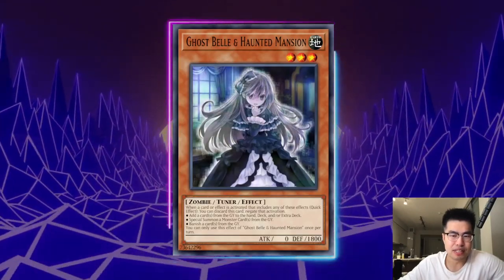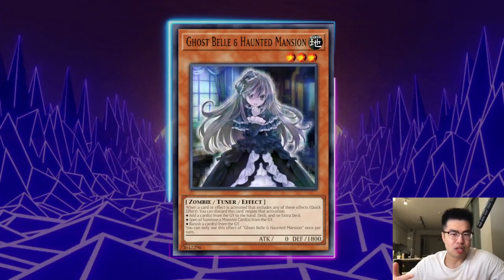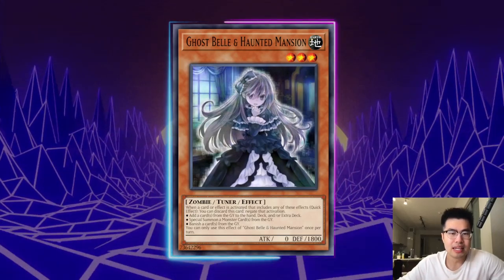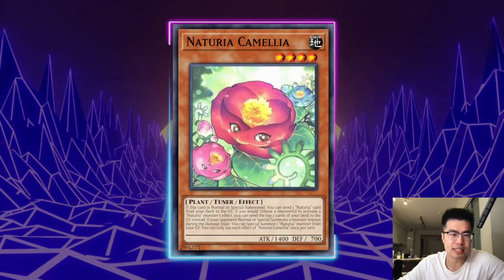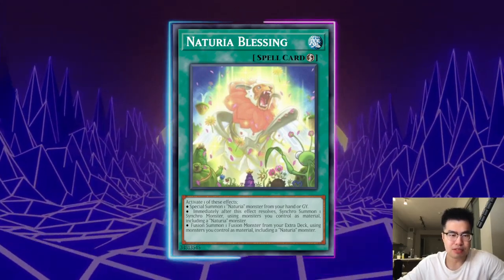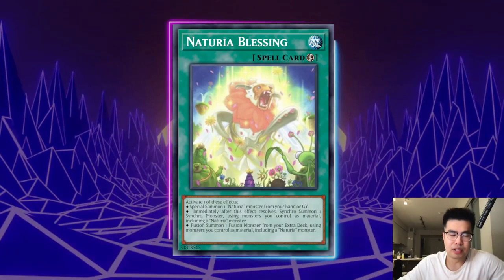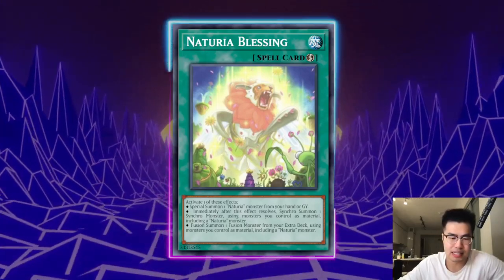Ghost Bell and the Haunted Mansion hits a lot of things including Runic Fountain — it's a neg one but it's better than them drawing three cards, and you can use it on their turn or your turn so it's flexible. It also hits Nechuria Mole Cricket in the graveyard, hits Nechuria Camellia to revive, and hits Nechuria Blessing which they might have set. A lot of times they have Nechuria Beast with a Blessing set, so when you Kaiju them they just resurrect Beast anyway — but if you have the Ghost Bell you can stop that. Definitely side Ghost Bell against this deck.